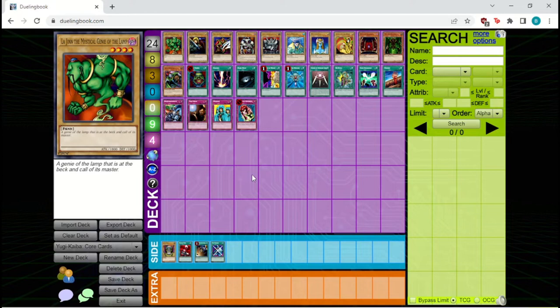Now, when building decks for this format, there are basically two different directions you can go. You can either go Aggro, or you can go Stall. These two directions differ a lot in terms of what they're trying to accomplish, but they often share a lot of the same cards. So let's just discuss the cards that you're most likely to see in a lot of the decks in this format.